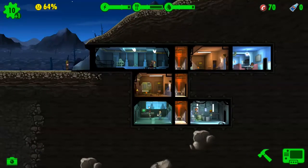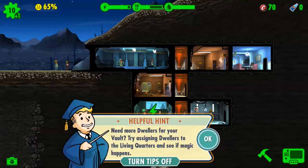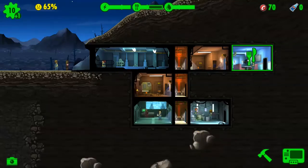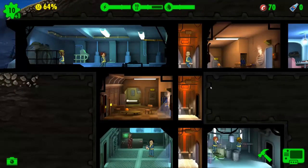I think I should keep him in the electricity room — let's swap him out. There's a woman here and another — oh here comes my poor guy. Why is he just standing there? Don't tell me there's no room. Building two or more of the same type of room next to each other will merge them into a bigger version. It seems like I keep needing food. I'm kind of scared to just let people in because they're eating the food, man.